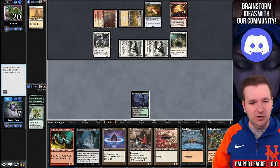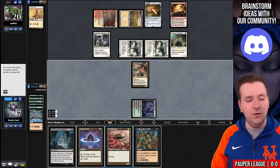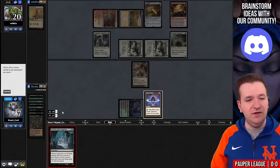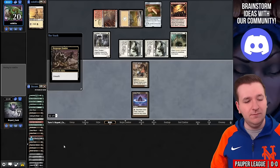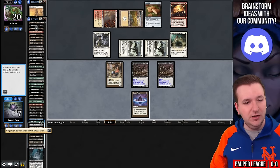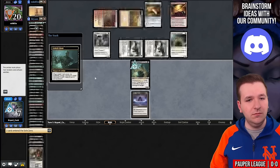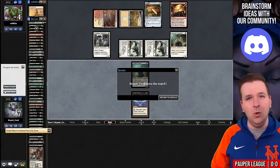Exile Simian Spirit Guide, play Dark Ritual, play Shield Sphere, Ornithopter, Culling the Weak sacrificing the Ornithopter, Lotus Petal, Destroy the Evidence on my Haunted Mire. Now we'll play Dregscape Zombie and another zombie, find our Dread Return — it's way down here — and now we look for Lotleth Giant, wherever that might be. There it is. Target the Giant and it entered the battlefield. So that's going to be the first match — boom, one and zero.